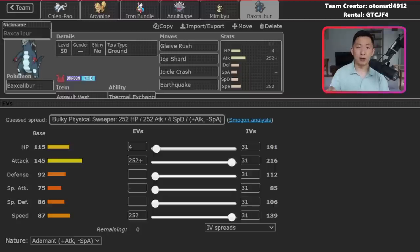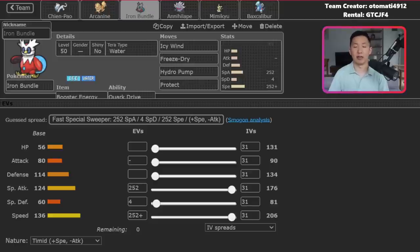Things can also go really downhill if you can't secure big knockouts. If your opponent has more bulk than expected, that's a huge problem. This team also indexes heavily on physical attackers, so ultra-defensive Pokemon can be a big problem. Bundle's speed control is valuable, but it can be scary going up against a team with better speed control like Tailwind.